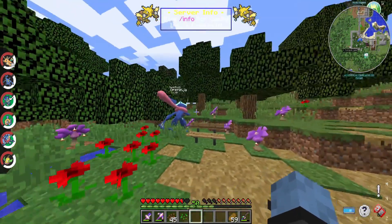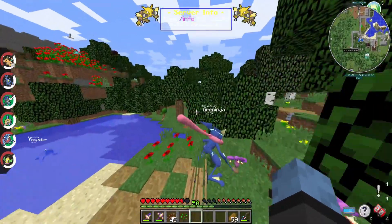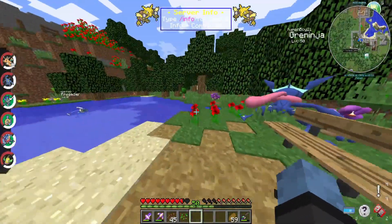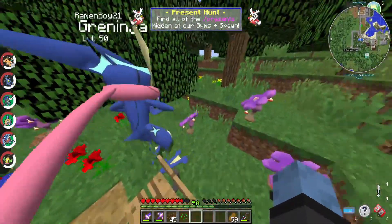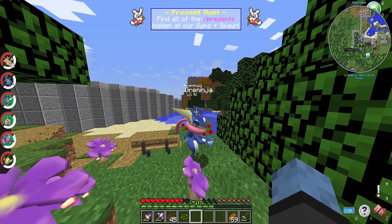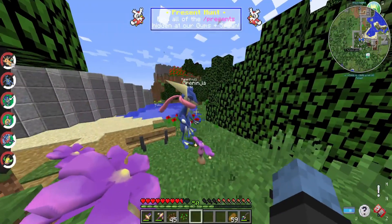When it comes to Greninja, it's a pretty fluid Pokémon. It could be run physical, I think. It could be run special as well. Or it could just be speedy and whatever other stat you want to put into it. It's also really good for coverage, especially if you manage to breed for the hidden ability. If you have any ideas as to what we should nickname the Greninja, leave them in the comments down below.